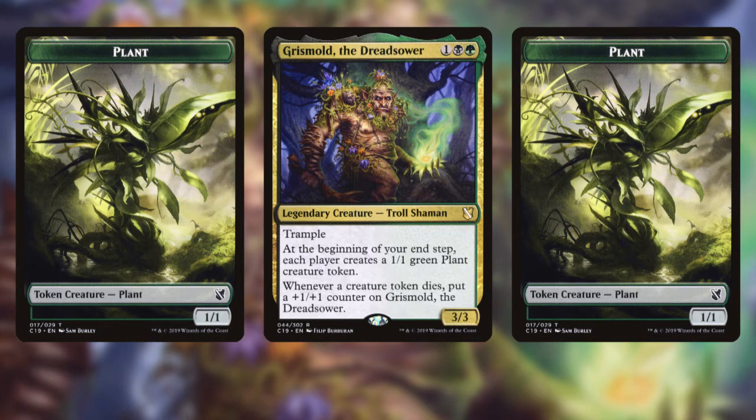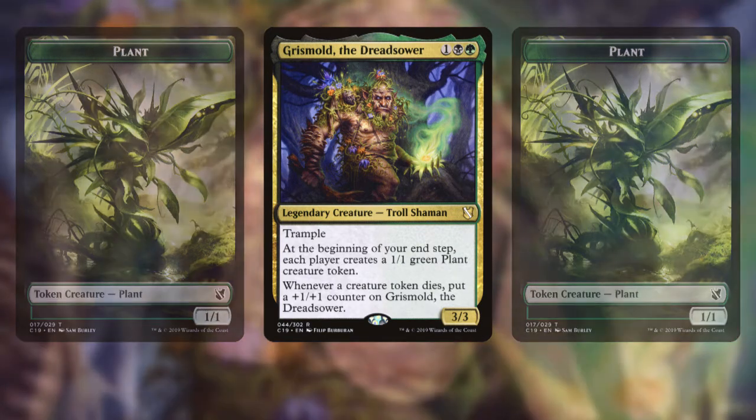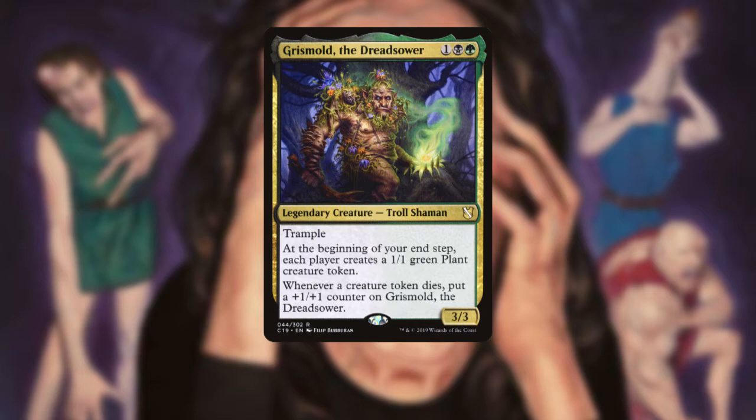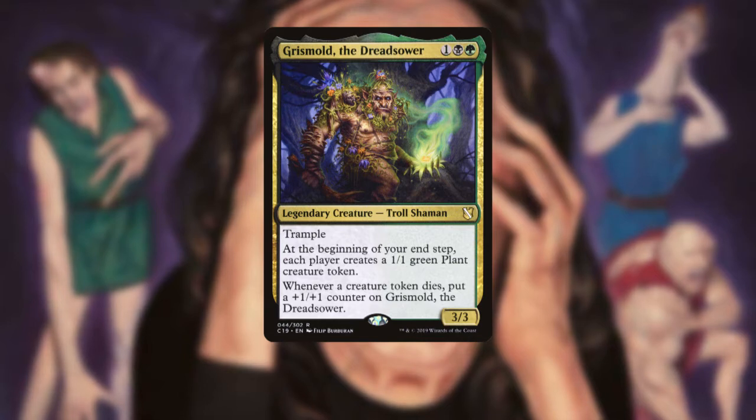A lot of the inclusions in the deck are high synergy pieces. They may have a bit of a lower value floor in that they don't always do a lot on their own, but when combined with other cards in the deck, the value you can get from them is sky high. There are three key synergies in the deck: tokens, aristocrats, and counters. Grismold is a perfect confluence of all three of these strategies, and with or without our commander, we can do all of these very well.